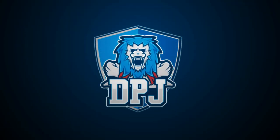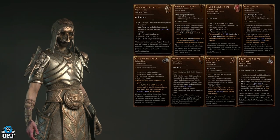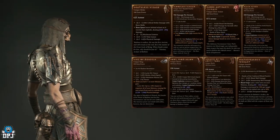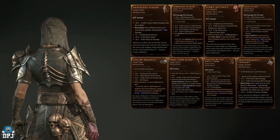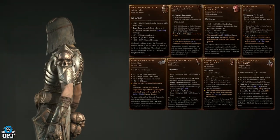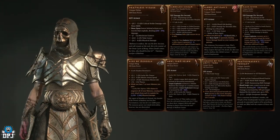Every character class has uniques within Diablo 4, and we now know that certain enemy types have increased chances of dropping these specific uniques. Today we're checking them out for the Necromancer — what uniques they have, the enemies which have increased drop chances of said uniques, and in my opinion the best dungeons you should be farming for these specific items.